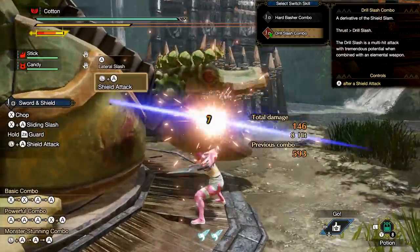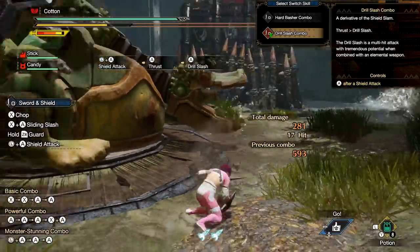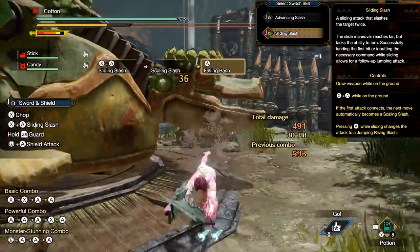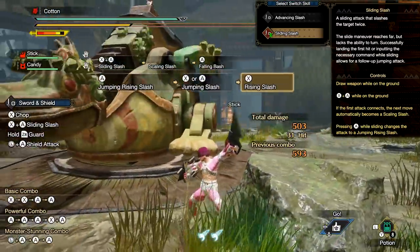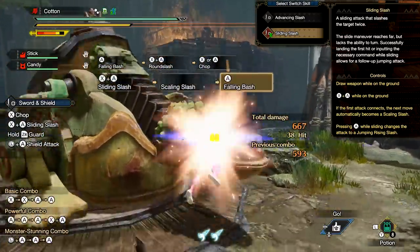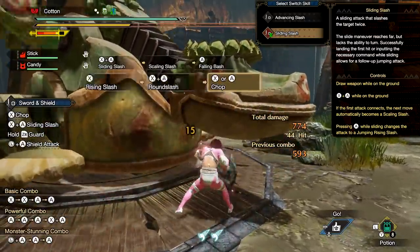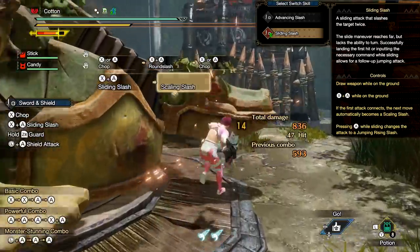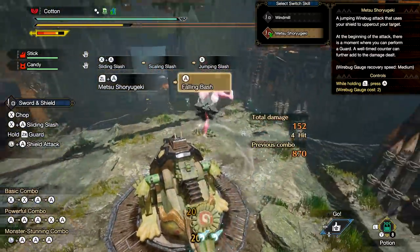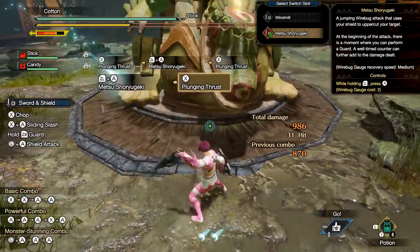Third weapon is the sword and shield. Your first switch skill is really neat — it gives you the ability to switch out the second hit of your shield combo with a thrusting multi-hit sword attack that works fantastically with elements. Your second switch skill replaces your advancing slash attack with sliding slash, which is aerial style straight from Monster Hunter Generations — with this equipped you can press a button to straight up jump off the monster and follow up with a powerful aerial strike. The third switch skill for sword and shield replaces your windmill silk bind attack with Metsu Shoryu Geki Silkbind, a wire bug driven shield uppercut that also parries incoming attacks to deal extra damage.